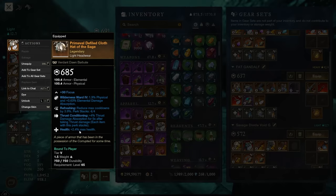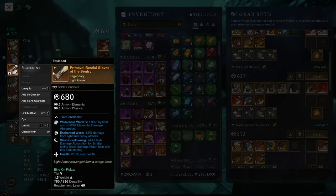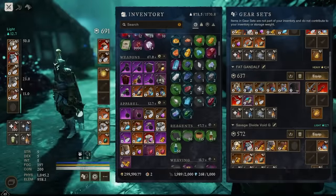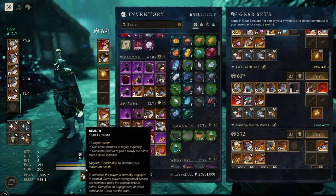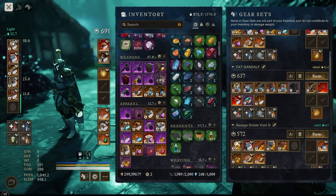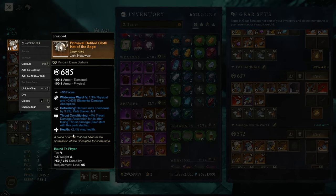Let's kick things off with armor. Perks that I recommend you always have on your armor are Health. I think Health is universally good. I've tried to get it on as many pieces of gear as I can. Adding these all up, it just gives you a nice big fat health pool. And the more health you have, the less likely you are to die. Health is the number one perk — as close to mandatory as it gets when it comes to perks on your armor.